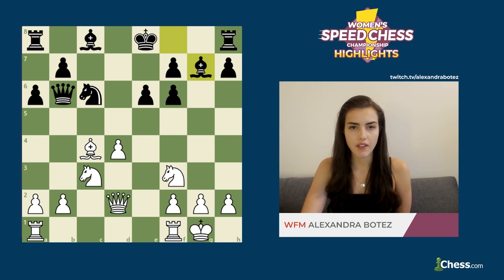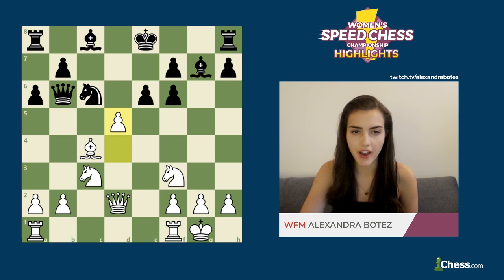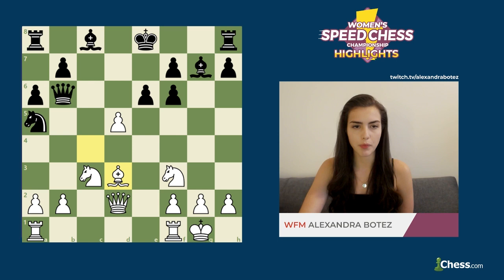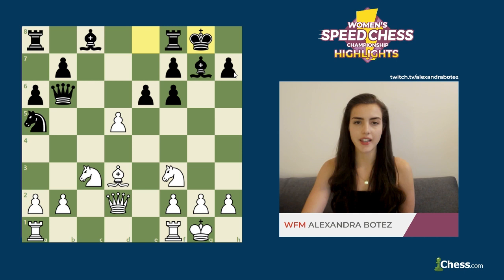Elina continued by castling, bringing her king to safety and preparing to activate her rooks. Katarina played bishop g7 — she had to develop her bishop somehow — to which Elina immediately pushed d5, ready to open up the center and pressure black into castling. She played knight a5 attacking the bishop on c4, to which white replied bishop d3 — the best move — and now white's bishop is looking right toward where black's king is going to castle. In a position like this we can already tell that white has an advantage and a very promising attack.